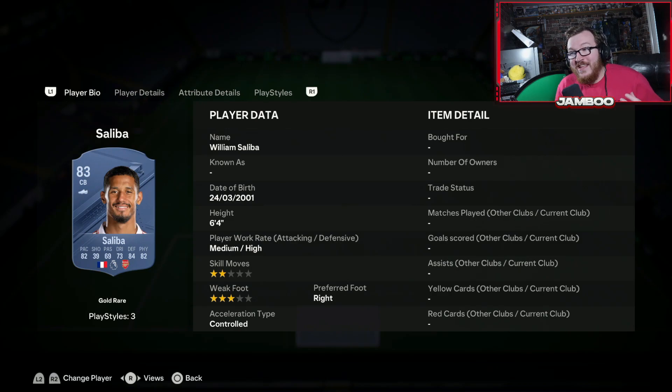Every defender on this list is going to be under 100k coins. They're all going to be meta, which means they're good defenders that can be used at the highest level in order to make sure you guys are getting the most wins possible.